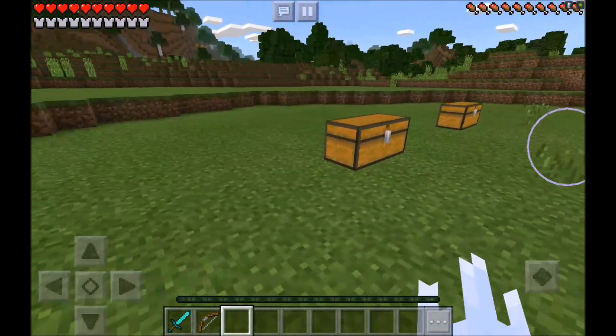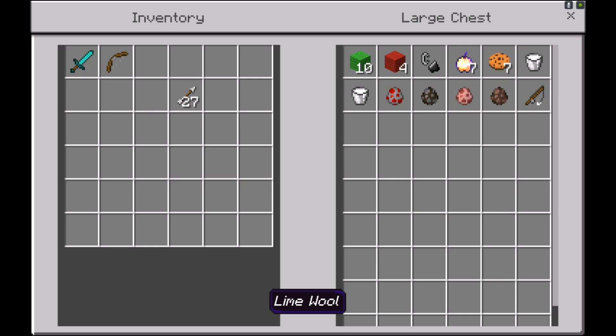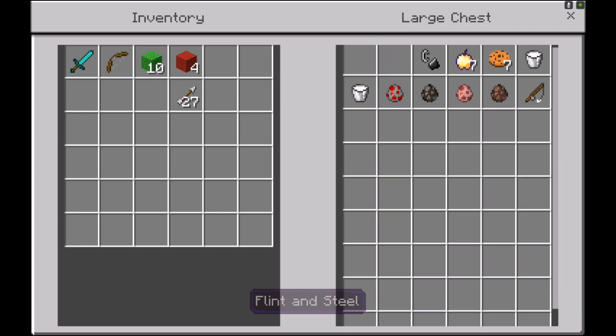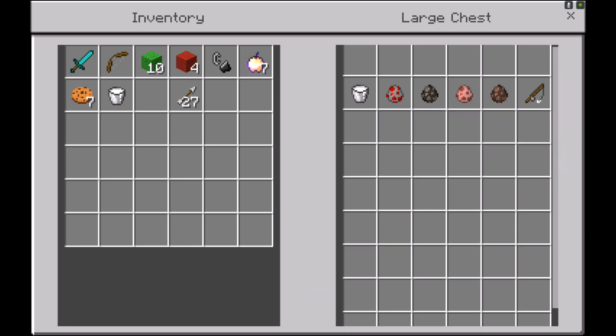Everything you guys are going to need to head to the Santa Claus, aka the Nerf Pole Dimension, is inside this one beautiful glorious chest right here. So what you guys are going to need first: you're going to need tin lime wool, you're also going to need fur red wool, and you're also going to need a flint and steel to light it all up. You're also probably going to want some enchanted golden apples in case you accidentally end up lighting something you were never supposed to. I'm also bringing along some cookies and some delicious milk, because Santa Claus needs his cookies and milk to deliver his presents to all of the kids.